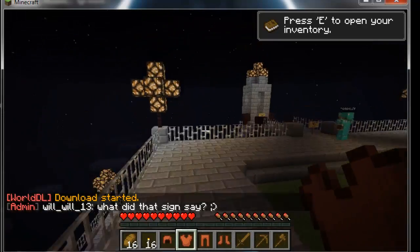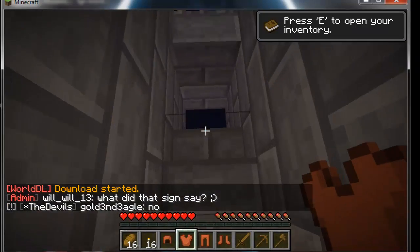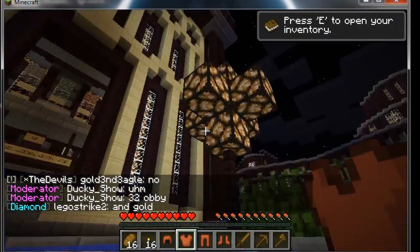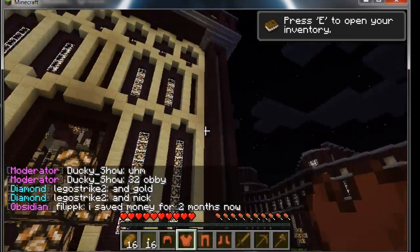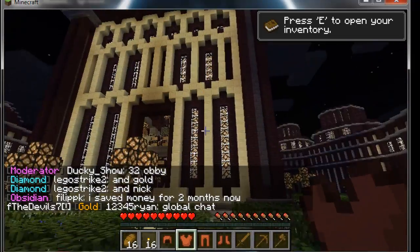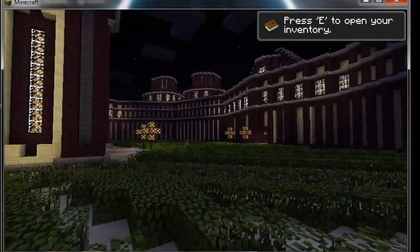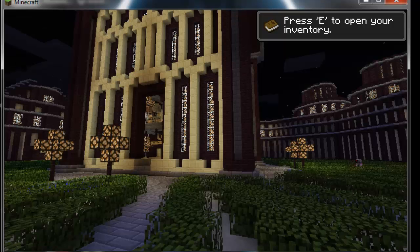I'm just walking around, acting casual like a normal player. Wow, there's a huge castle-looking structure — this is amazing! I'm going to download this whole thing. Can you believe that? Look at how awesome this place looks. Once I'm done, I'll press Escape and click 'Stop Downloading' — it's going to save the world data, so just wait a bit.